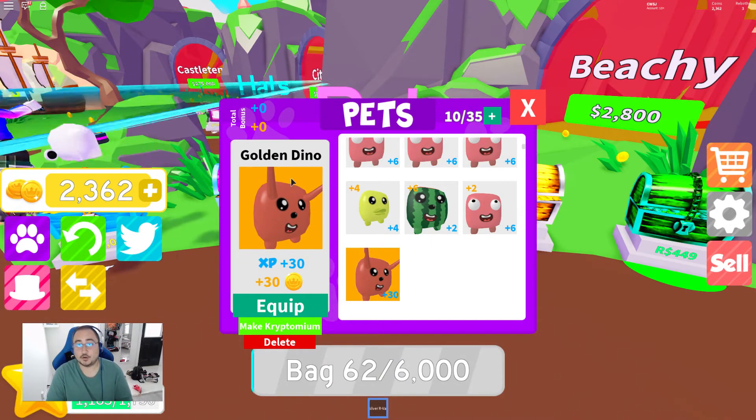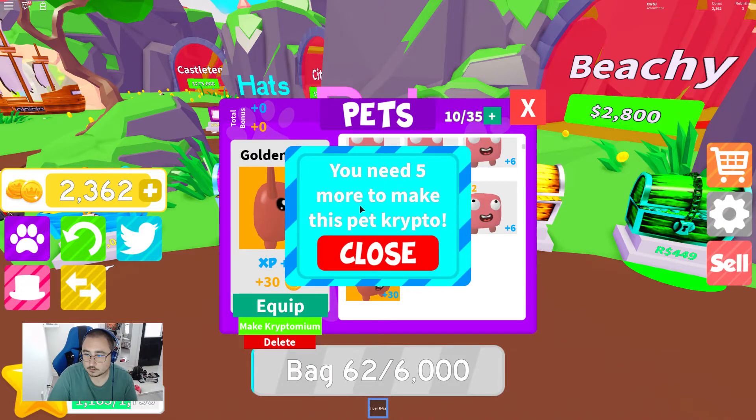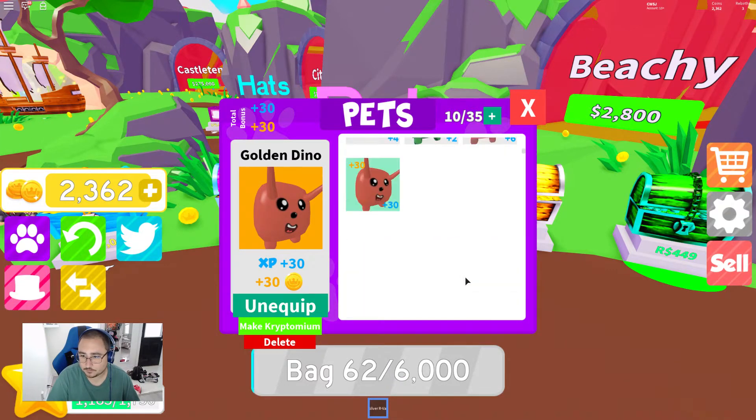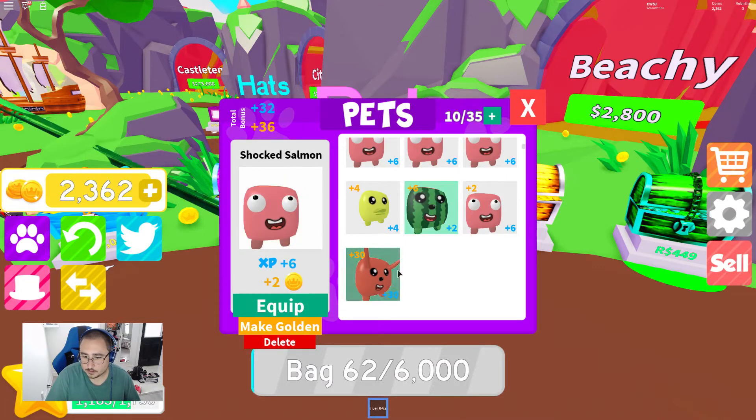Wow, the golden dino does XP times 30 and coin plus 30 — or both of them plus 30, whatever that is, great! Whoa — kryptonium! If we get five more golden dinos I'm assuming we can make this pet crypto. What would that XP be like? Well first we gotta equip that. We need two more.